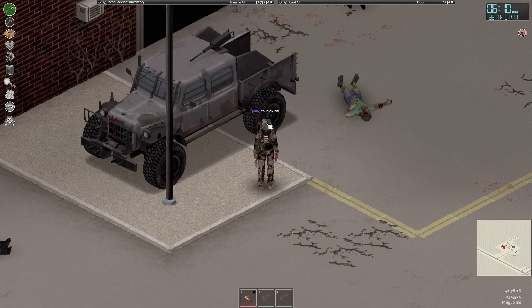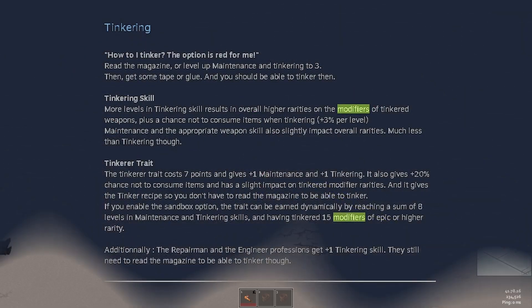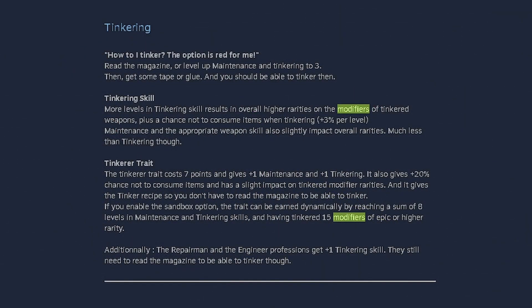If you didn't spawn in with the Tinkerer trait, then you must find this magazine. You can find it in bookstores — you'll love the community college or community center in March Ridge, or even in mailboxes and stuff. You can find them.